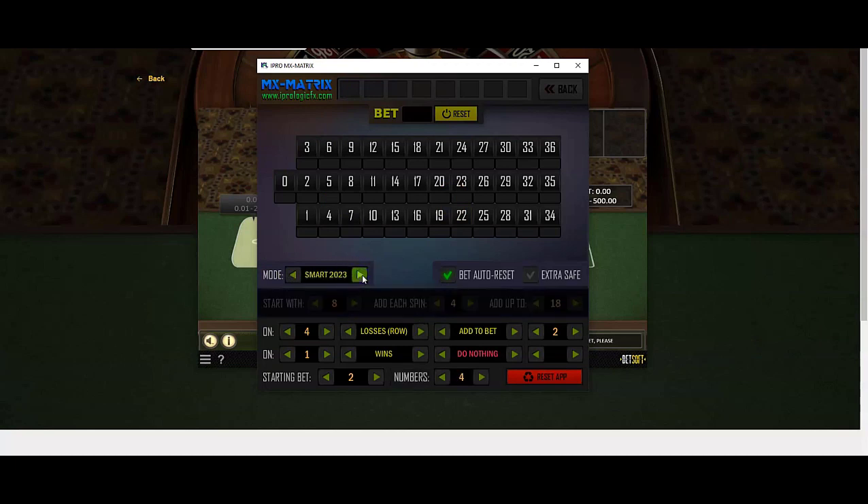We're going to use the Smart 23 mode, set it at four losses in a row, add two. We're going to go with one as your starting bet, four as your base — meaning you're going to get four numbers plus the zero added on the wheel. If the zero comes up, you will have three different sets of numbers plus the zero, but we'll add a fourth number by looking at the last number that came off the wheel.